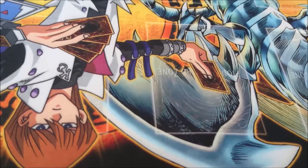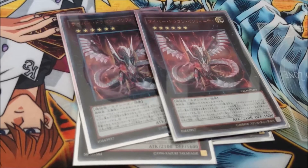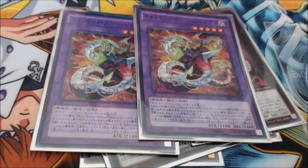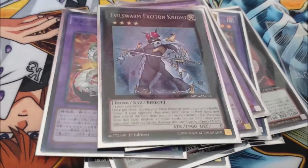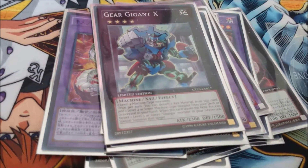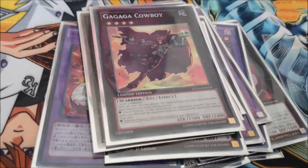Now for the Extra Deck, which I think is pretty much the cool part of this deck. Two Cyber Dragon Nova, two Japanese Cyber Dragon Infinities, two Japanese Rampage Dragons, one Chimeratech Over Dragon, one Cyber End Dragon, one Cyber Twin Dragon, one Evilswarm Exciton Knight, one Gear Gigant X — mostly for Cyber Dragon Drache if I can't use its ability — one Castel, one Dark Rebellion XYZ Dragon, and one Gagaga Cowboy. And that's the deck.